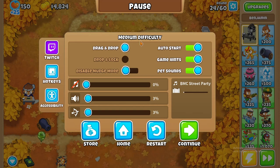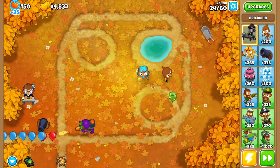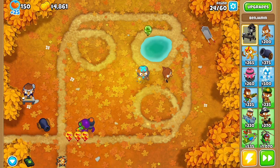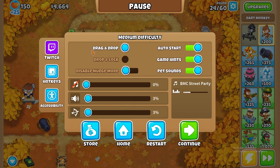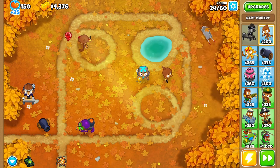This round introduces a new type of balloon - a modifier. You see the balloon with a camo pattern? That is a camo balloon. It's a special property where only a few towers can see and pop camo. Most towers need a specific upgrade to detect and pop camo balloons. This one has that upgrade and can see camo.